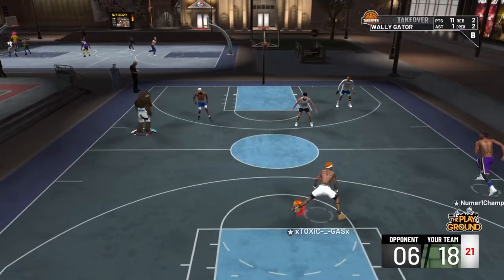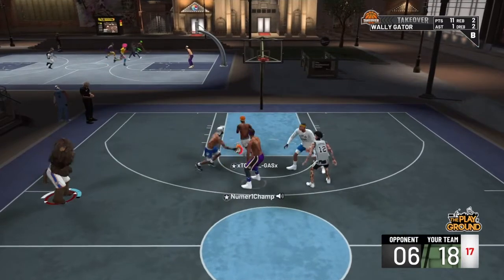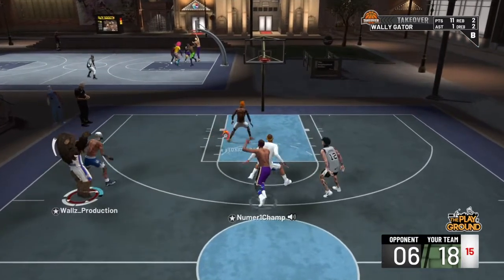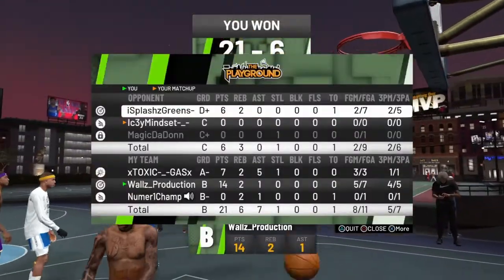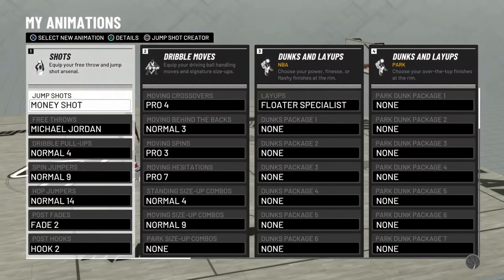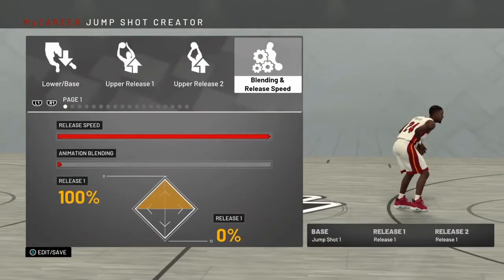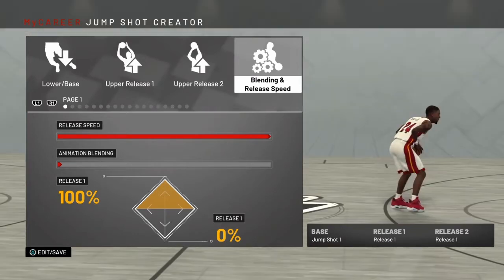In 2019, they had the jump shot creator with the speed release, and you're going to see just here in a second what I mean by the speed release — I just released a video on the speed release. So here we are, loading my animation into the jump shot creator. You see the base, release one, release two — you see the speed release and the animations blend?